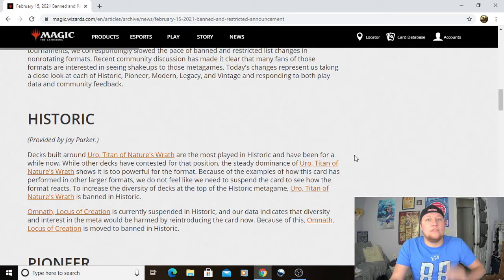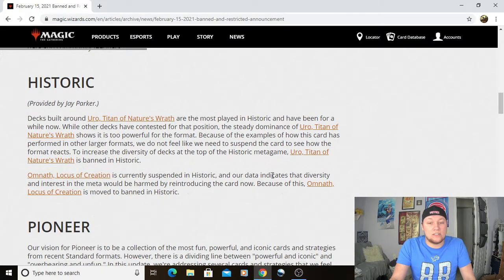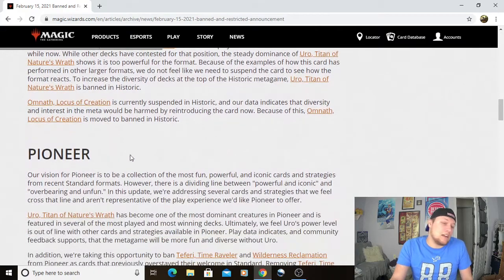On Historic: Omnath and Uro, Titan of Nature's Wrath are the most played cards in Historic and have been for a while now. Absolutely — it just feels like whenever I play on Arena, it's just Uro everywhere. Because of the examples of how this card has performed in other large formats, they don't feel like they need to suspend it — they're just banning it. And with Omnath, their data indicates that diversity and interest in the meta would be harmed by reintroducing the card.